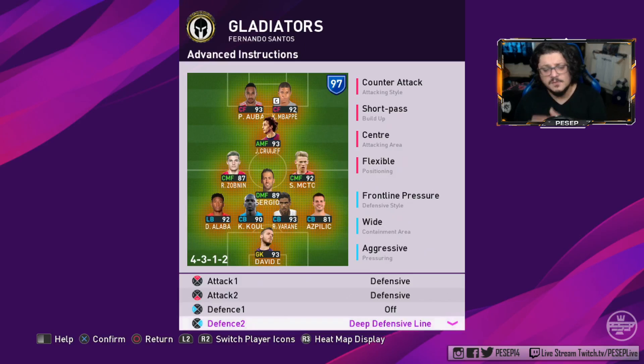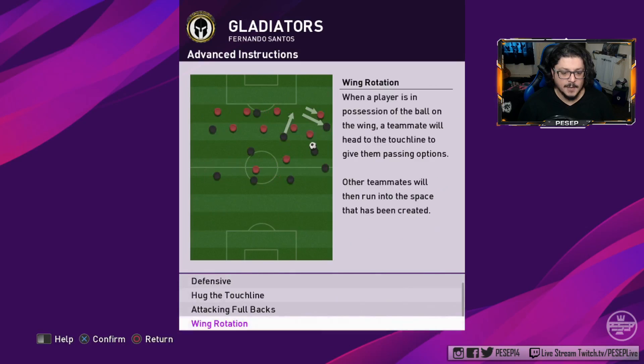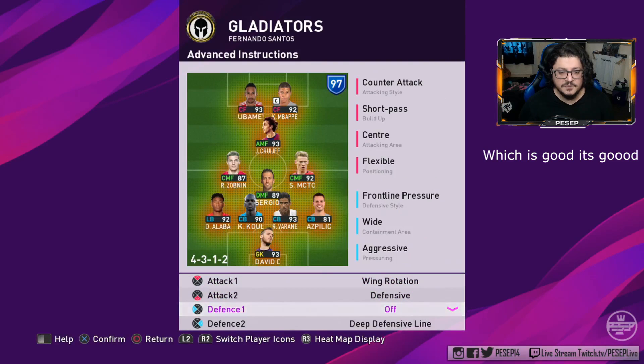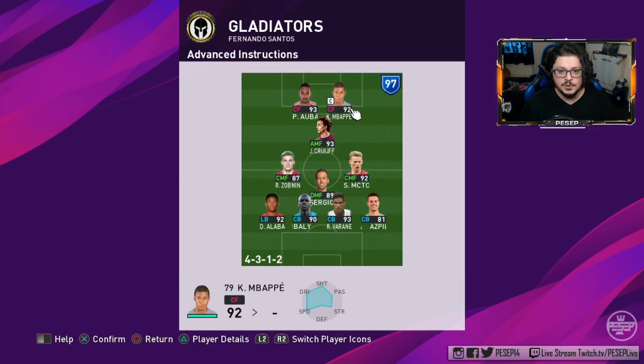Usually I have a 4-3-2-2 formation after minute 75 or 80 if I'm leading by two goals — I'll switch to that. If you feel you're being tight-marked, use wing rotation, but that will make one of your strikers go to the flank. It will mess up the opponent. If you can't break the opponent who's playing very deep and anchoring isn't working, you can use counter target on your AMF only.